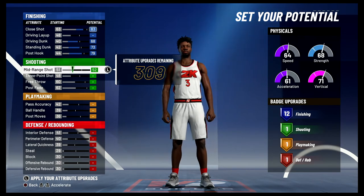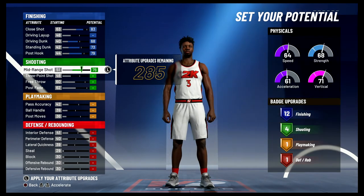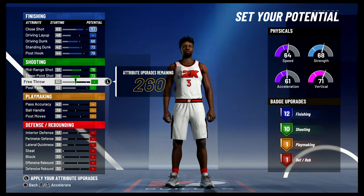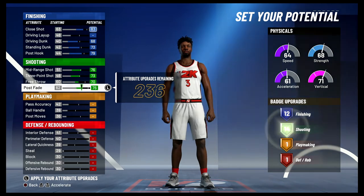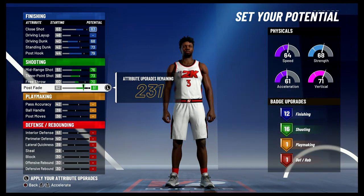For shooting, you're going to max out your mid-range shot, max out your three-point shot, bring your free throw up to 70, and bring your post fade up to 81 — and that's going to give you 16 shooting badges.